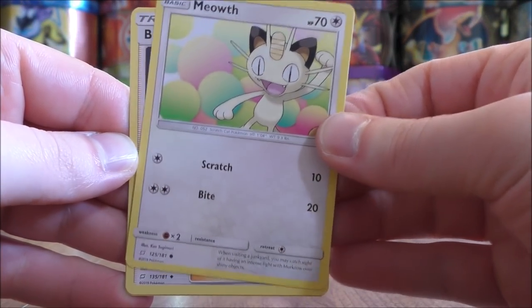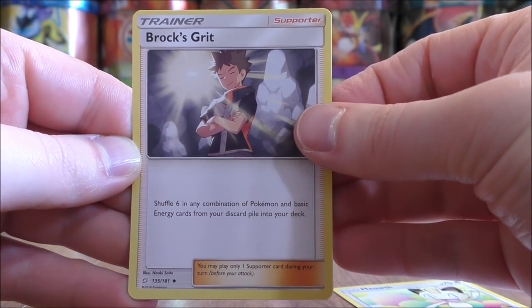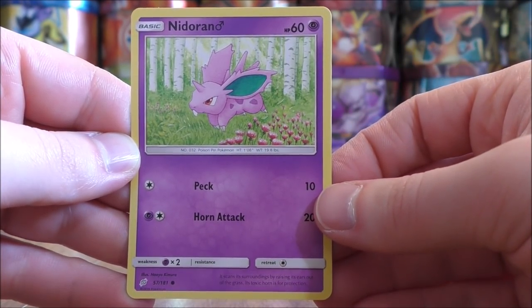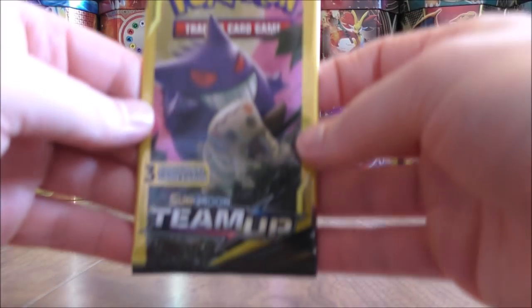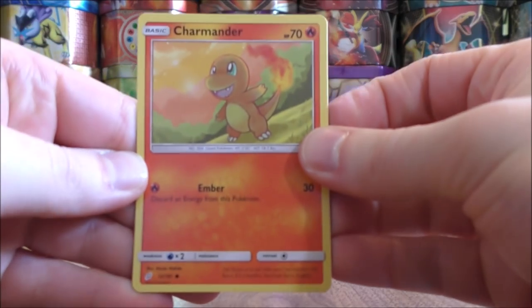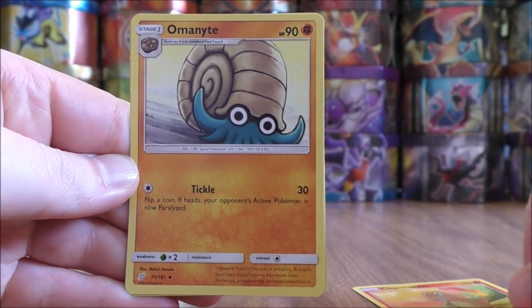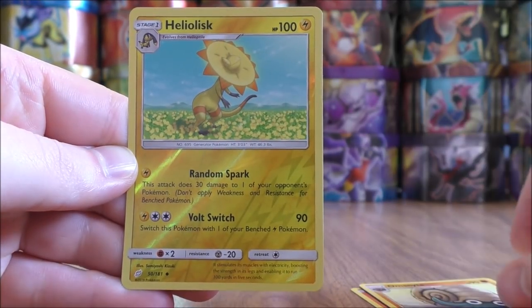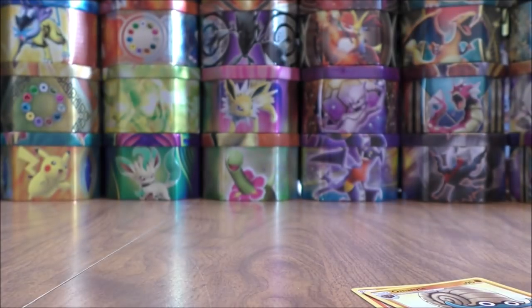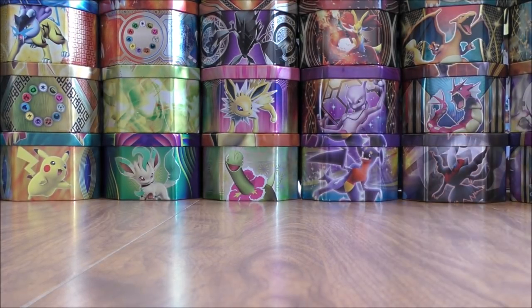Meowth to start this pack. Brock's Grit, which is available as a full art, and the final card would be a Nidoran. Mimikyu Gengar pack now — Charmander starts it, Omanyte, and the final card would be another reverse holo, this time a Heliolisk. So an uncommon here; Pancham was a common.